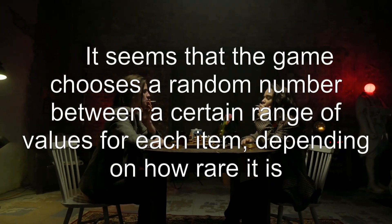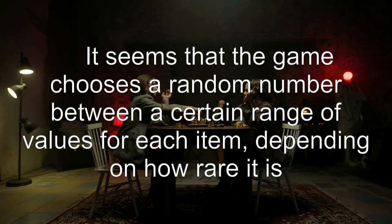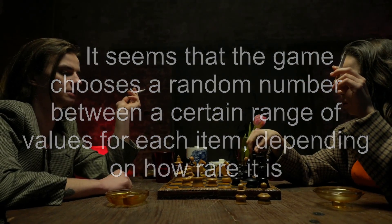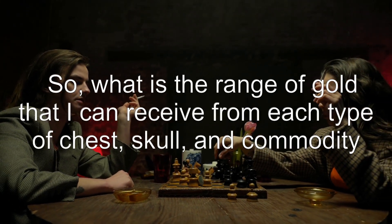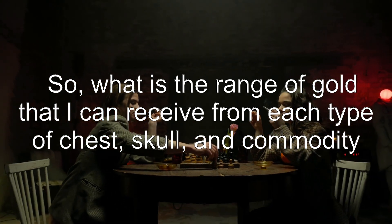It seems the game chooses a random number between a certain range of values for each item, depending on how rare it is. So what is the range of gold that can be received from each type of chest, skull, and commodity?